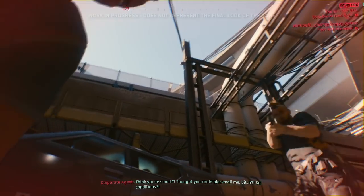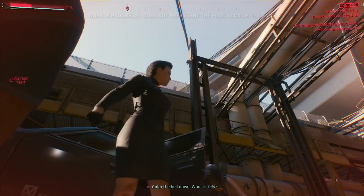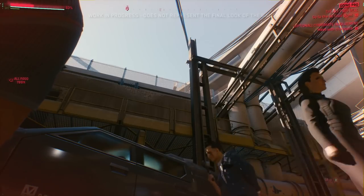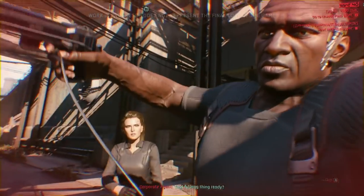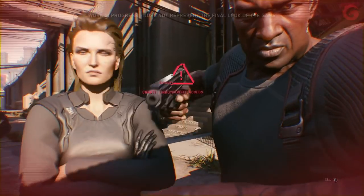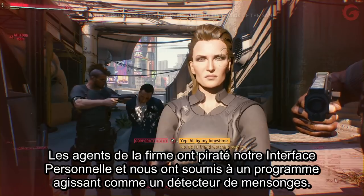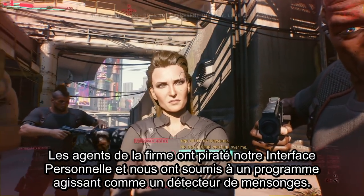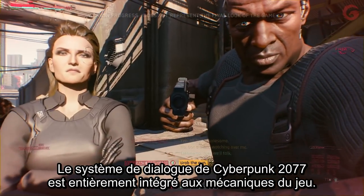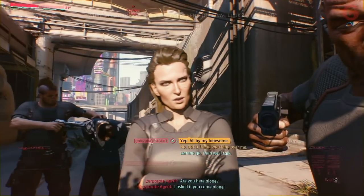The Militech agent is aggressive, accusing V of trying to blackmail her. The situation escalates quickly. The Corpos hack V through her personal link and subject her to a kind of lie detector program. The dialogue system in Cyberpunk 2077 is fully gameplay driven — choices matter in every exchange.